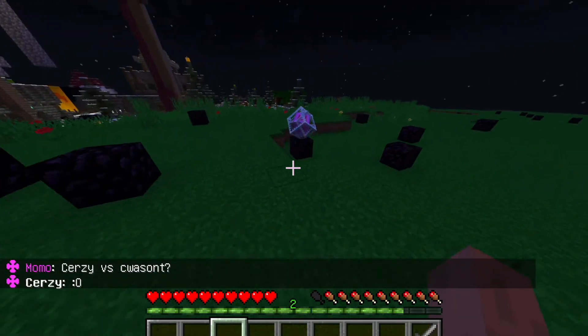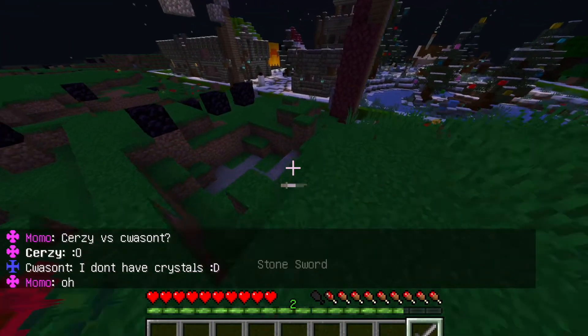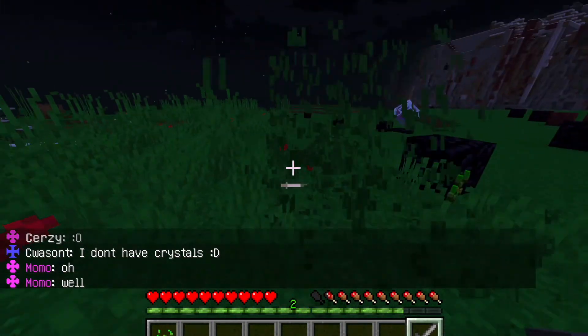What's this pretty thing? I'm just kidding — I know what that is. That's an end crystal. I kind of wish I brought my bow so I could shoot it from like right here. But I don't want to see you.